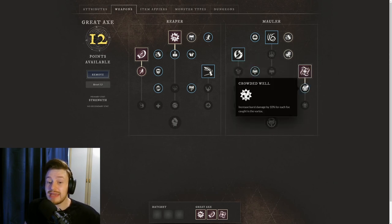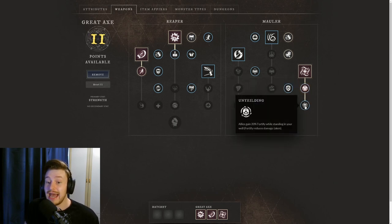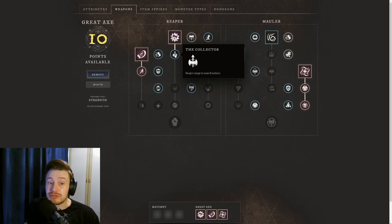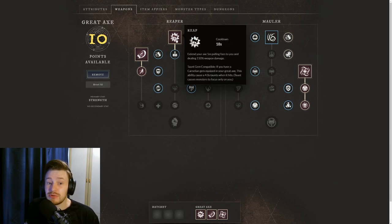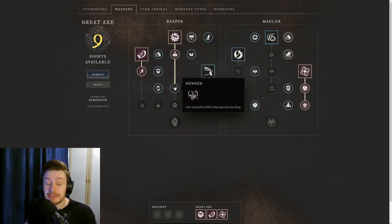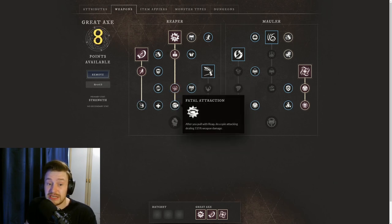You can get Crowded Well, which increases the burst damage by 10% for each foe caught in the Vortex. You can also get the third upgrade where allies gain 20% fortify when standing in the well — really good for wars. Back on the Reaper tree, the Reap ability extends your axe pulling foes 5 metres and dealing 110% weapon damage. I upgrade it to 8 metres, then take the heal for 30% of the damage done, and finally the spin attack dealing 115% weapon damage after using it.